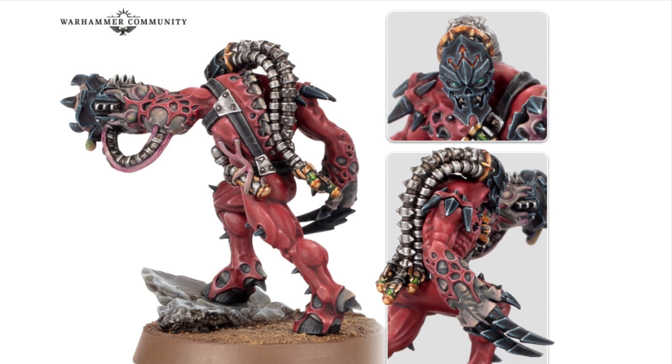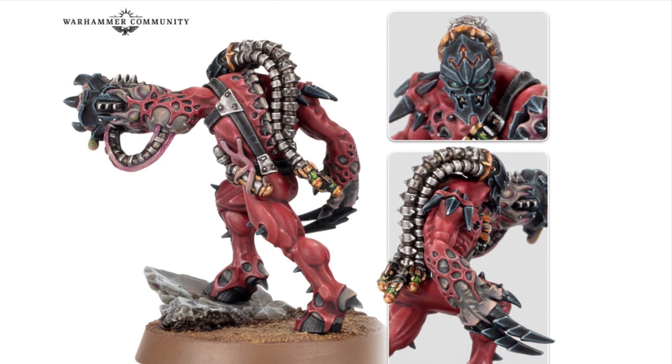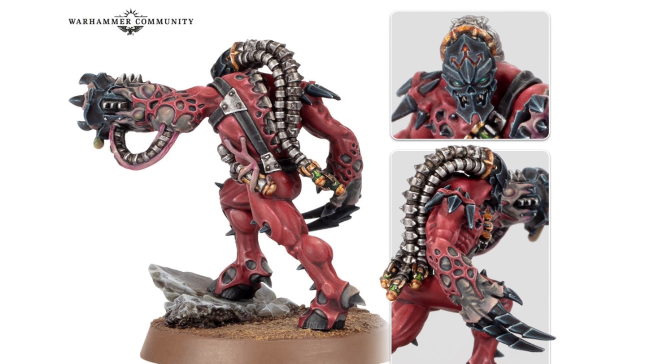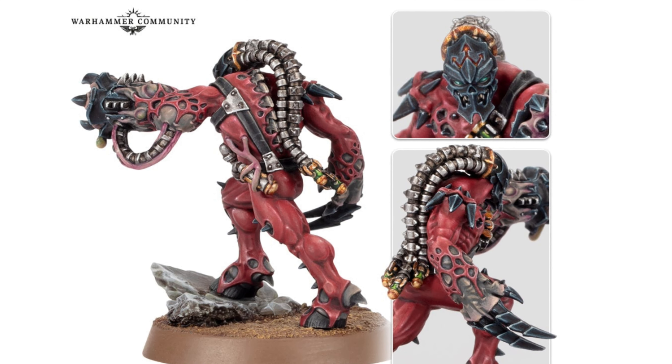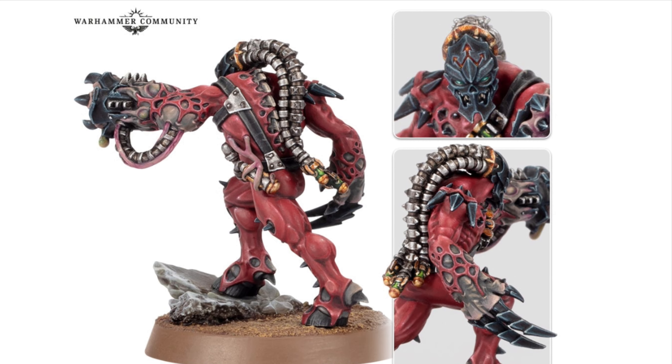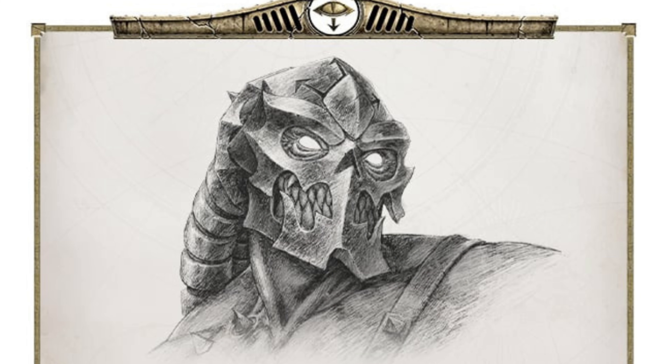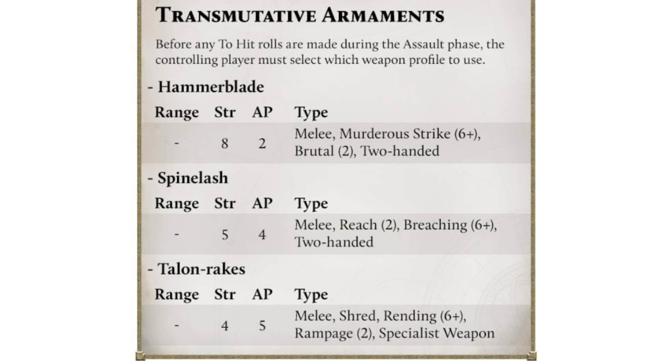The lore says they take the form of whatever their opponents fear most — shape-shifting executioners. The wraith-skin suits they wear override their impulses and rip muscles and break bones when they transform. It kind of sounds like the Galvor back. It also has some interesting transmutative armaments that transform into various different weapons.